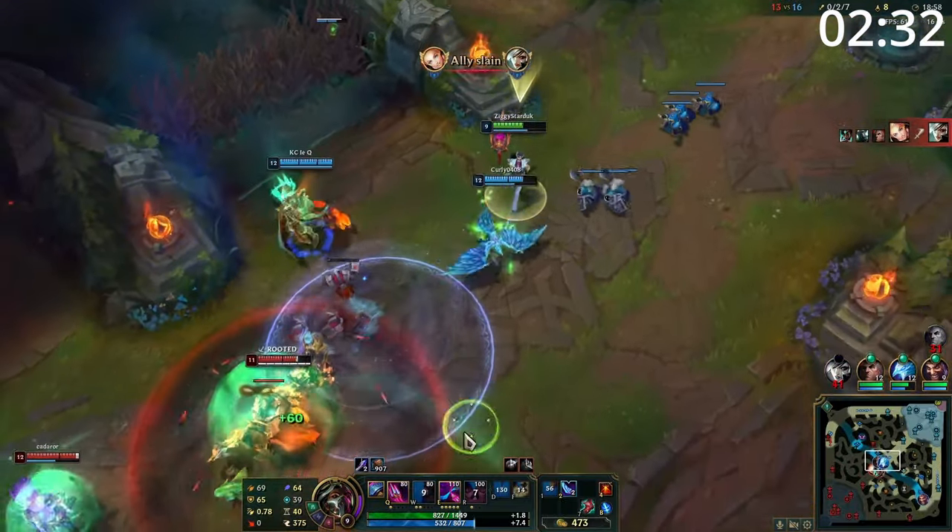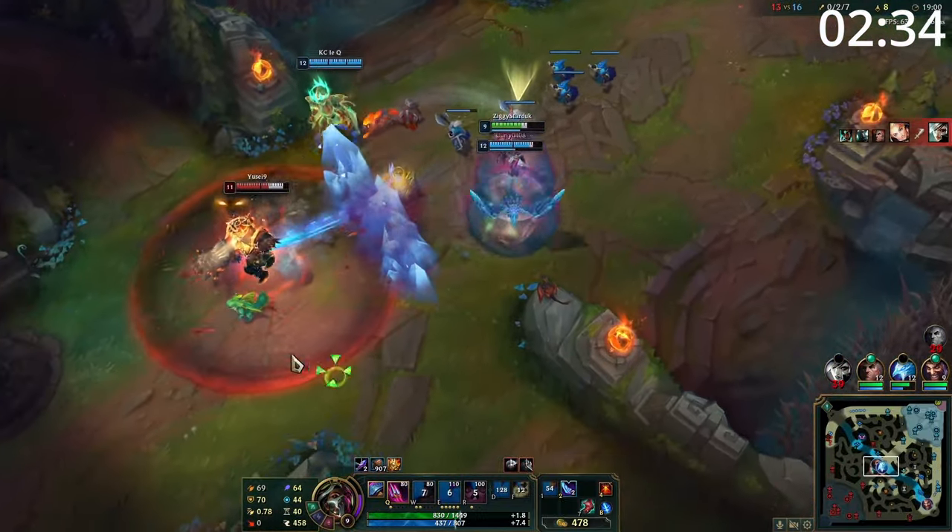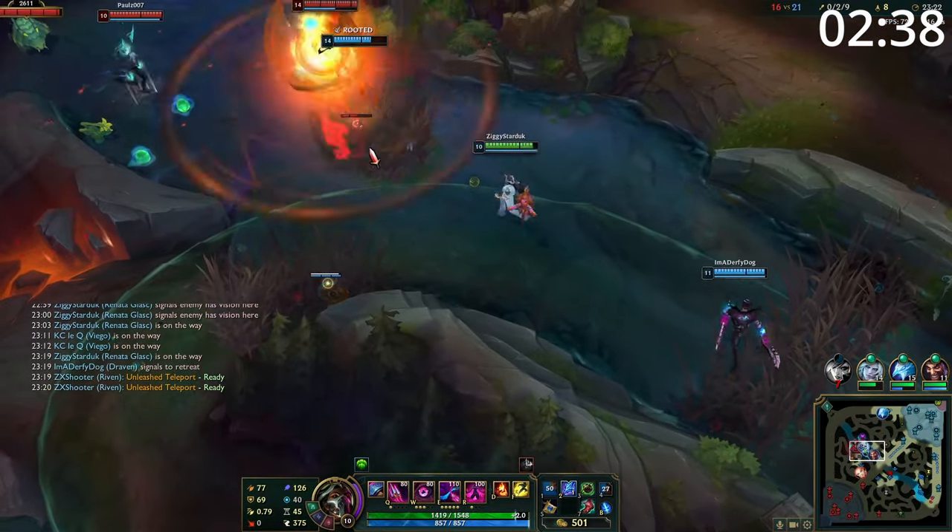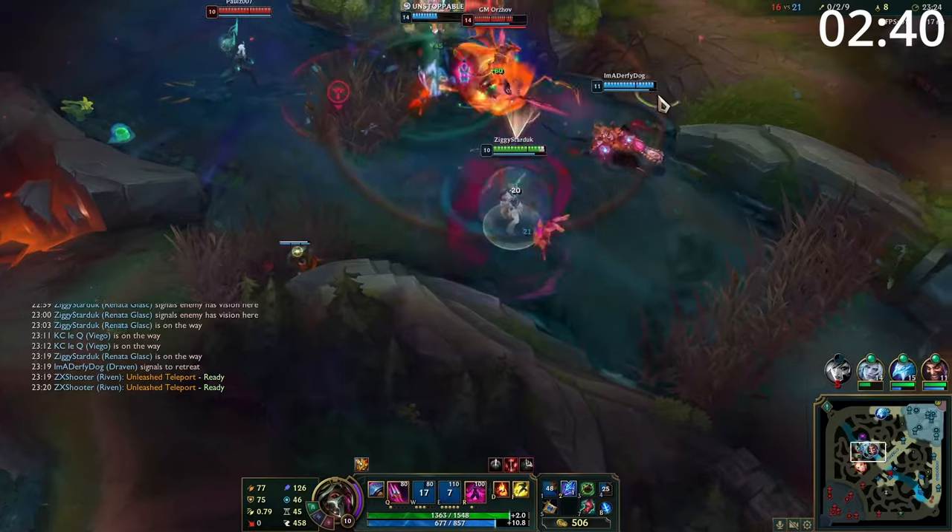At level 6, your ultimate is amazing when used as part of your combo or for disengage. If you're able to land your Q, your ultimate becomes very easy to land, giving you amazing kill threat. Otherwise, if they're engaging on you, it makes it incredibly easy to land, giving you an easy fight.